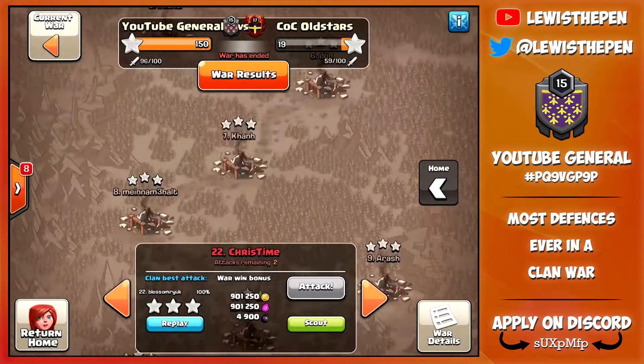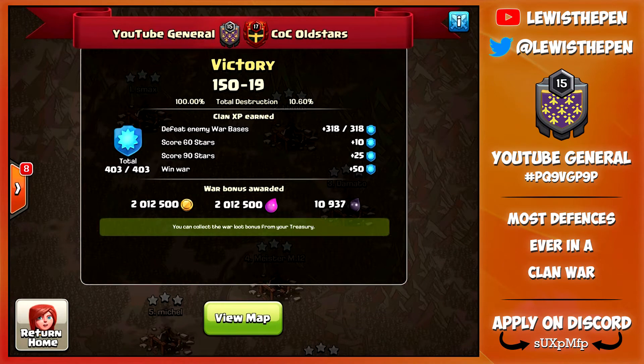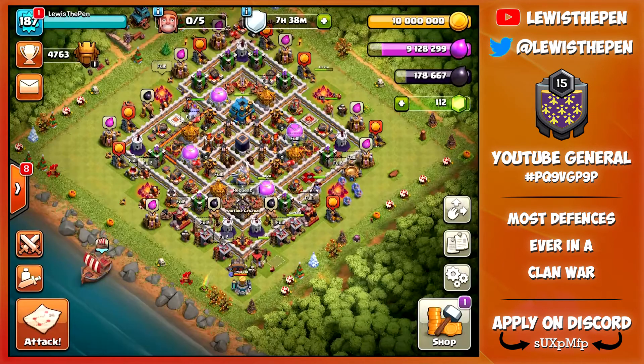We did win by 131 stars - not really a contest. We've got 2 million gold, 2 million elixir, and 11,000 dark elixir, so that's pretty awesome.